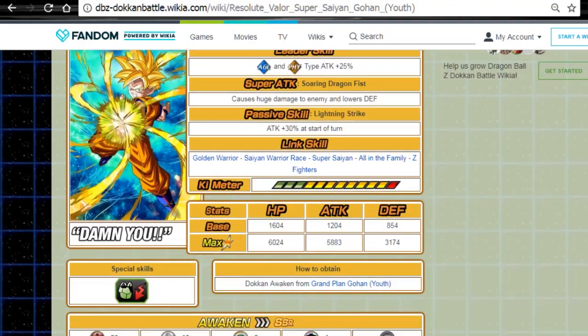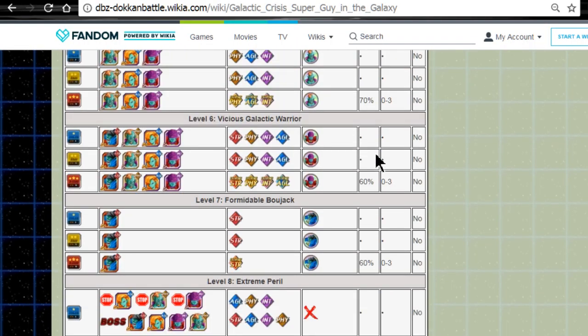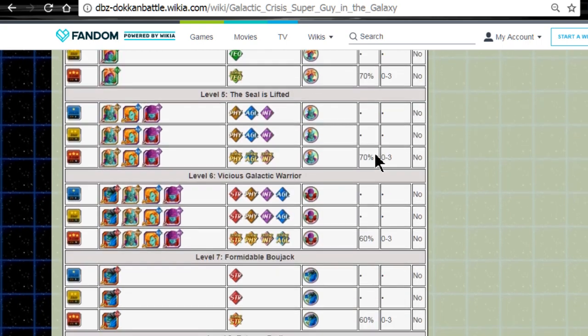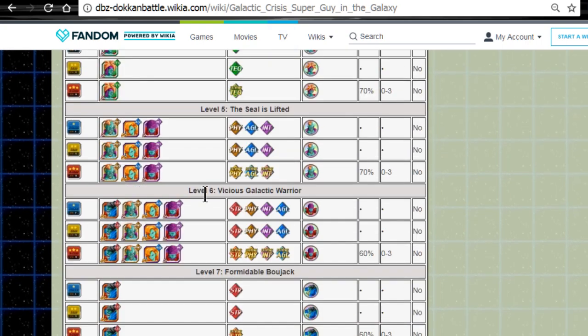I just wanted to make sure you guys were aware of that. These stages are a pain in the butt to grind — you're going to have to grind stages three through seven. The biggest pain is level six, Vicious Galactic Warrior, because you have three stops before you go up against the final boss, which is all four of them. So bring an AoE team if you have one.